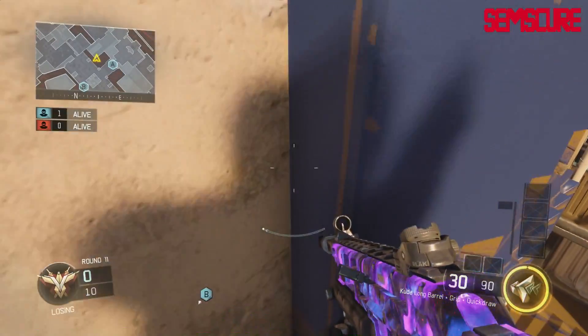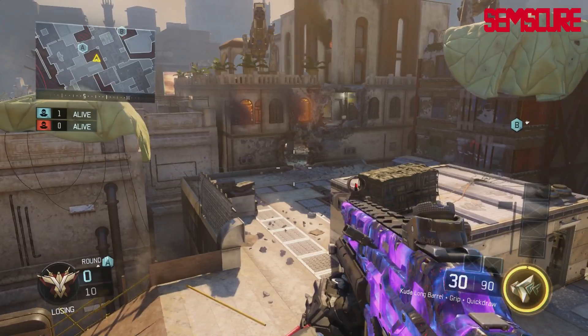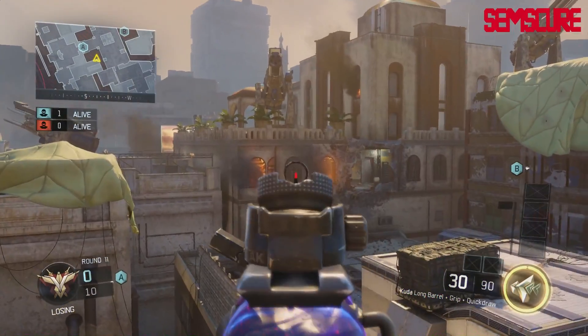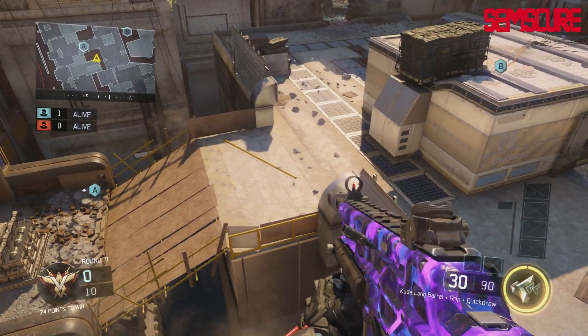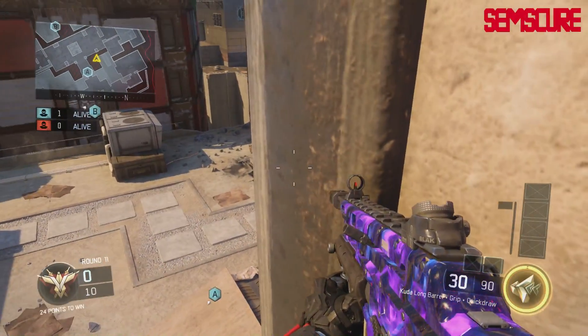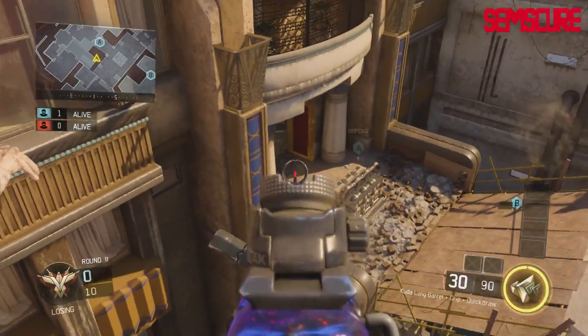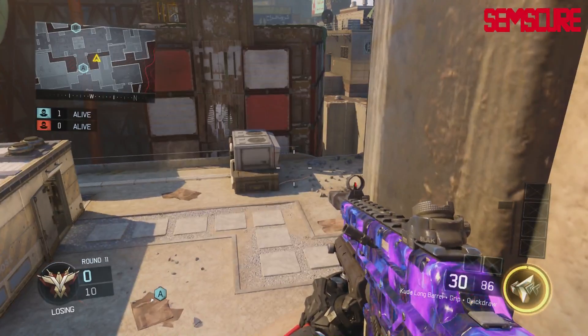Basically all you got to do is jump right up and you'll be on this e-box. You can see a lot of stuff from here. A really nice play is if you come out of broken, peak mid to see if you have a chance to jump up here. If you do, jump right up and you can see if they cross to B, if anyone pushes up mid map. If someone comes out of A they're getting smoked. It's just overall a really nice spot.